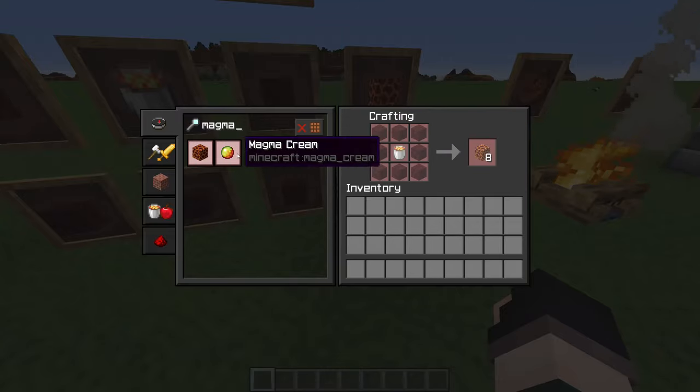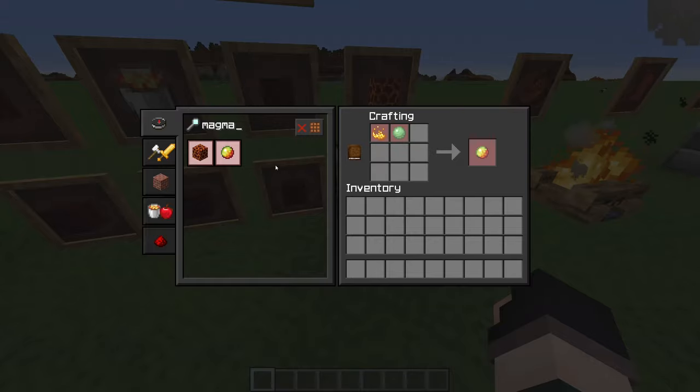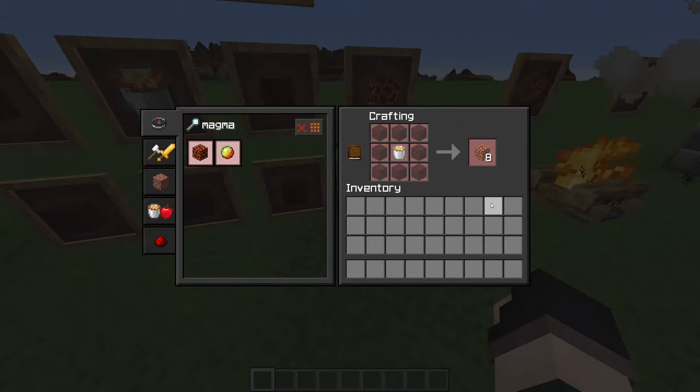I don't get why four blaze powder and four slime balls would equal one magma block - that always amazed me. The magma block uses the netherrack texture with the lava veins overlaying over it, so why not have it be netherrack with a bit of lava in the middle? That's kind of what I think it should be.